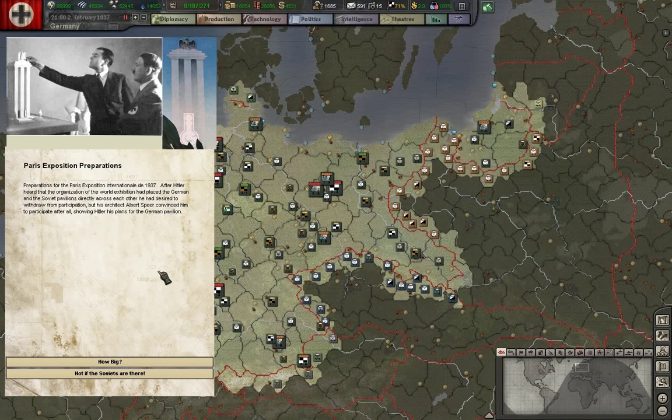The Paris Exposition is coming up. Do we want to attend it? The Führer wants a magnificent national pavilion. He has Albert Speer, his primary architect, to design it. It's a very impressive piece of architecture — whether you like it or not. It's going to be a bit expensive, but we will do it to keep German prestige.